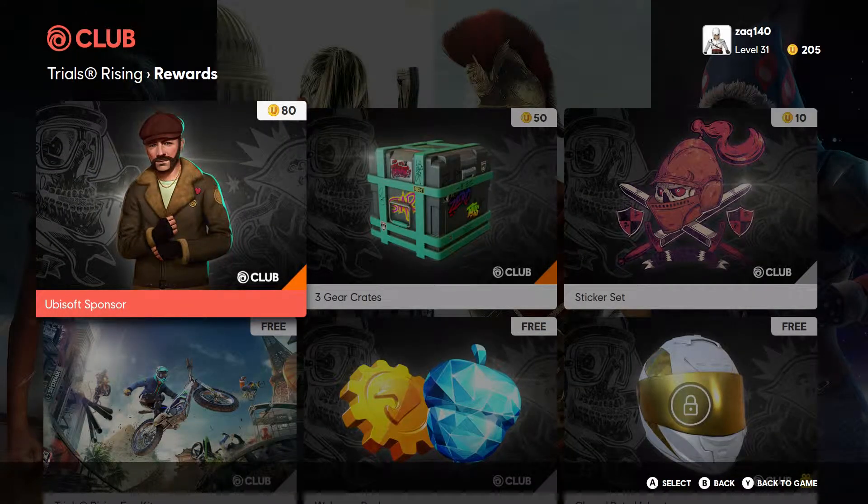You can then spend those points on rewards with Trials Rising or any other Ubisoft game — in case you don't want these items, maybe you want something in Assassin's Creed, you could go that route. Hope you all enjoyed today's update. If you did, please hit the like button down below and subscribe if you haven't already. This is Night, have yourself a good evening.